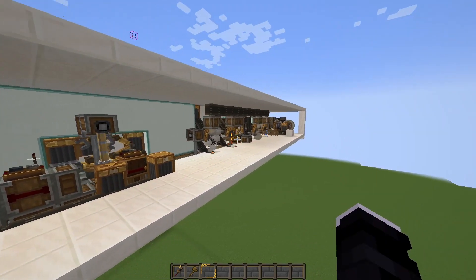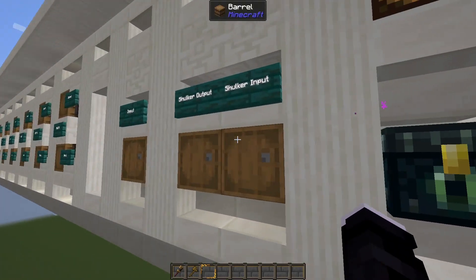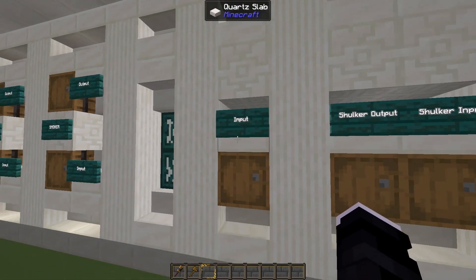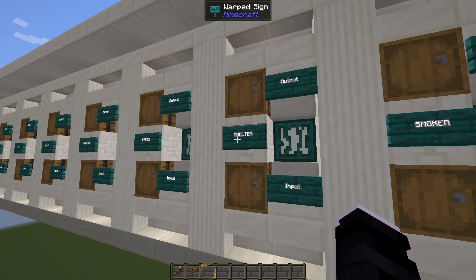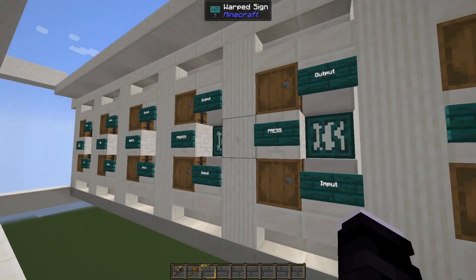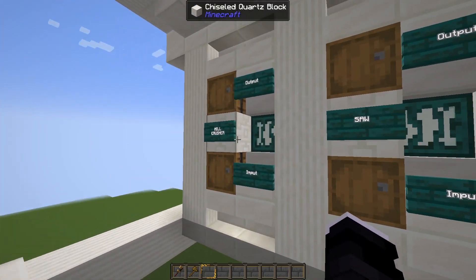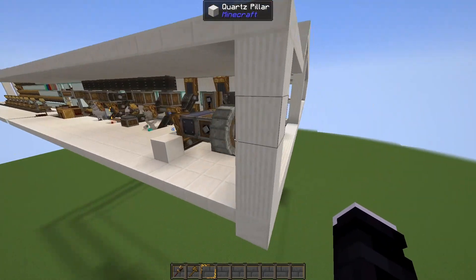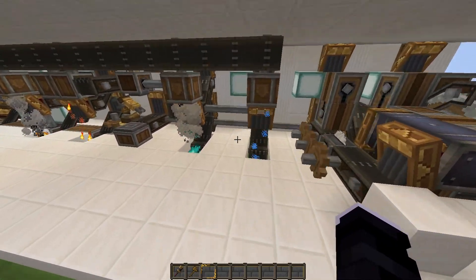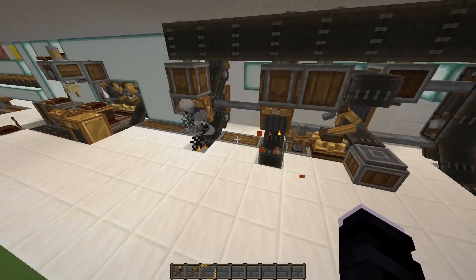That's the section I added at the end — let me show you how it works. The first section is the same as we had before. Then I added every single block processing machine that Create adds to the game: smokers, smelters, washer, anything we could possibly need. I made it as compact as I could, but still keeping them as simple as possible in case we need to fix them later on. It should also be fairly simple to set them all up.